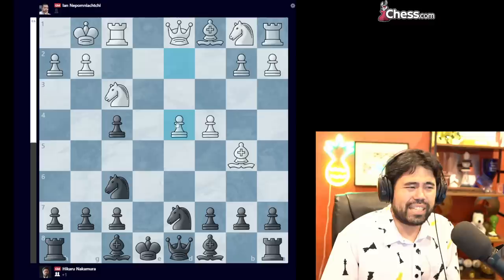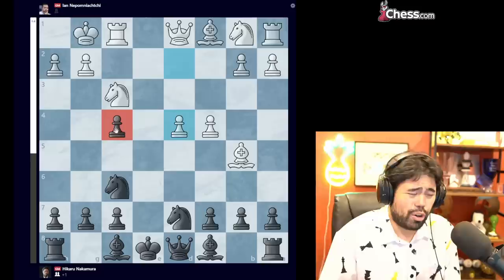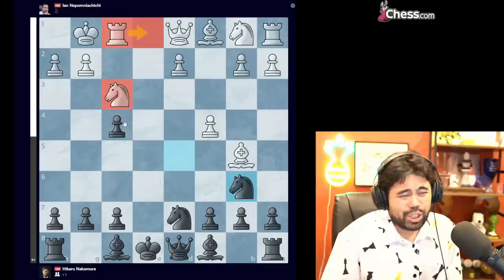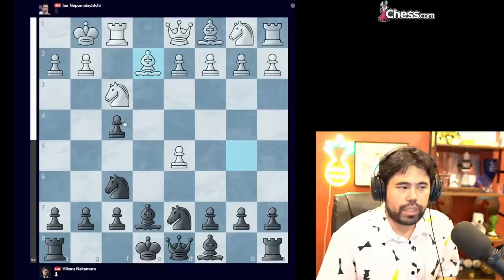If I go knight F6, white has D4. If I try to go bishop D6 guarding the pawn, white can just go C5, then bishop E7 and after bishop takes F4, white has a great position. And if I don't play bishop D6, it's hard to guard the pawn. White also has rook to E1 check, so white's development is really fast. Black can try knight to B6, but after D4 with ideas like bishop takes F4, maybe even rook to E1 check, it just feels a little bit awkward. So I go bishop to E7, we get bishop to E2, and now I castle.